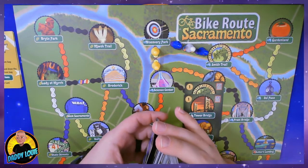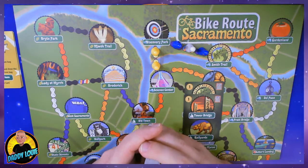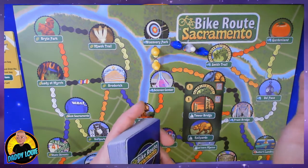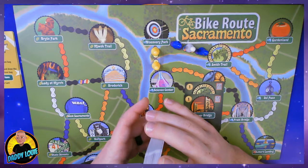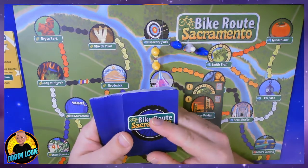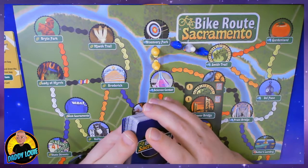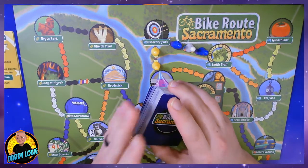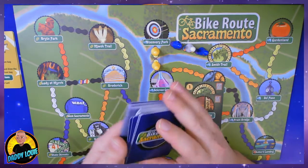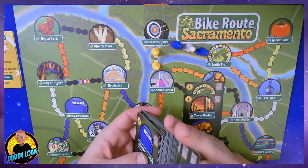There are some rules inside of the game to change things up a little bit, but those are basically the core mechanics of how to play Bike Route Sacramento. You'll keep going around the table allowing players to perform 2 actions: draw a route card, take 2 pawns and place them on the map, draw 2 pawns from inside the bag, or discard your pawns and draw the same number from the bag. And of course, not counted as an action, you can score a route card on your turn.